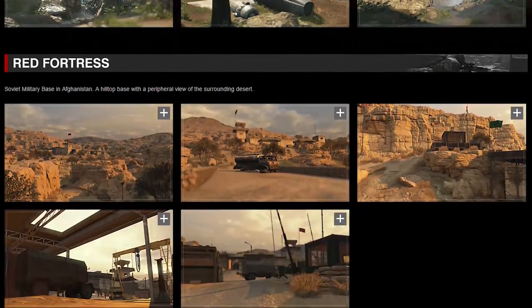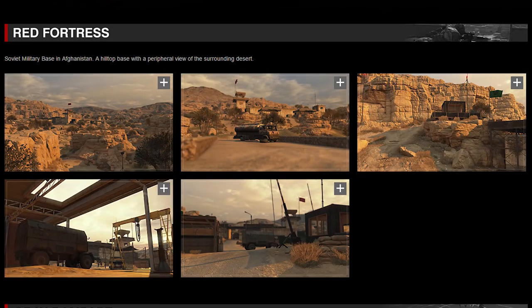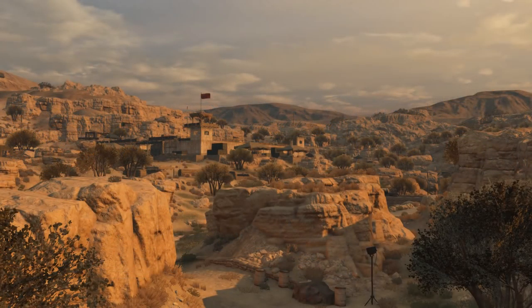Next up is Red Fortress, a Soviet military base in Afghanistan featuring a hilltop base with a peripheral view of the surrounding desert. Here are some screenshots of this map.